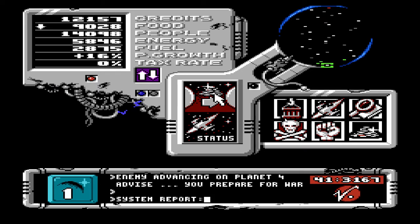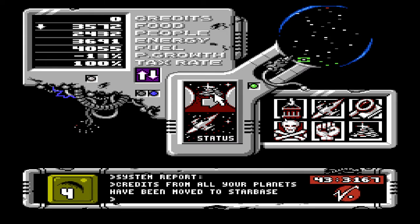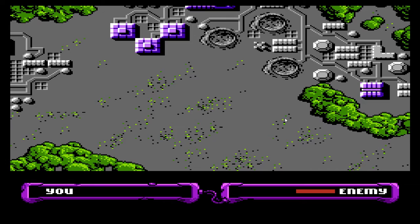They're probably gonna attack Planet 2 — it's usually the pattern of the computer. I get the planet right next to you. Oh, they're going for Planet 4. So I brought all the money to my base. Oh, Planet 4 is the city planet. So they went right for the last planet that I formatted. It's an all-around planet — it's not really proficient in generating certain things. It's... I'm gonna lose this. Yeah, there's no defenses on the planet, so the computer took it. No surprise there.